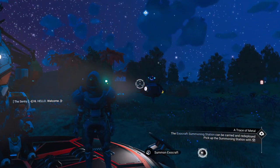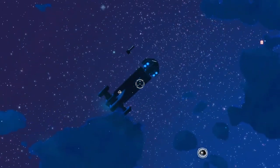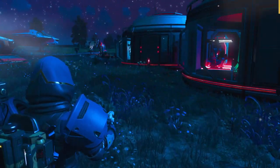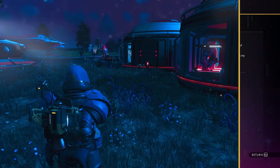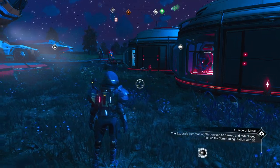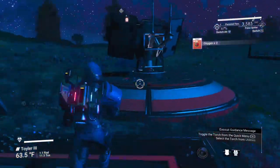So we got the Exocraft summoning station, which can be carried and redeployed anywhere. At some point you'll have a freighter and can install a summoning station on it, allowing you to summon Exocraft anywhere in the universe — really handy. It doesn't seem to be recognizing I have things installed yet — let's pick up the summoning station to see if that's causing an issue. There we go, that's what we had to do. Now we need to talk to the sentinel.